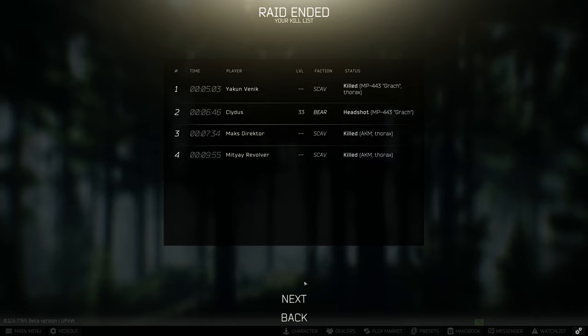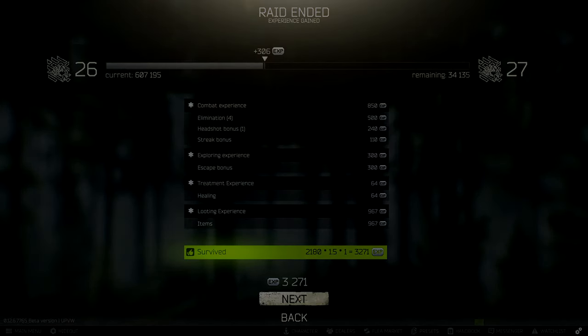You can do this by committing insurance fraud. Insurance fraud basically means dropping an insured item in a corner where no one is going to find it — then you'll get that item returned to you, and you can put another pistol you found in that slot. So that was it for the first tutorial in my Escape from Tarkov series.